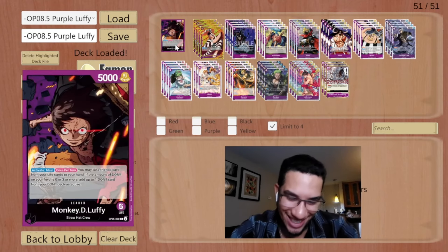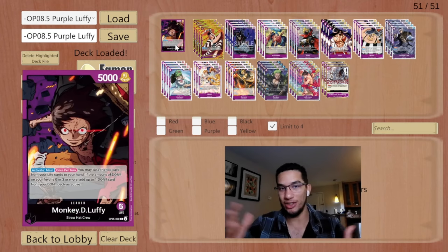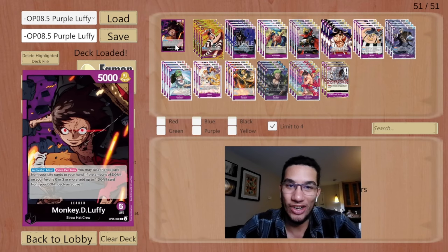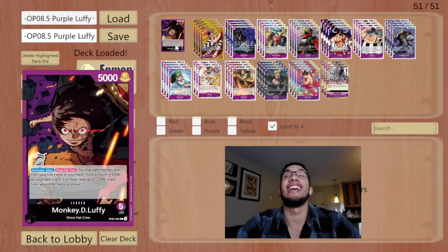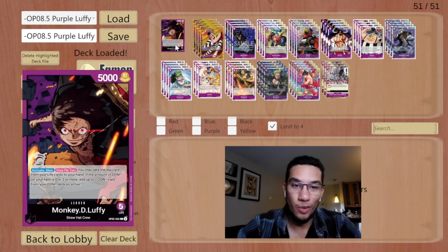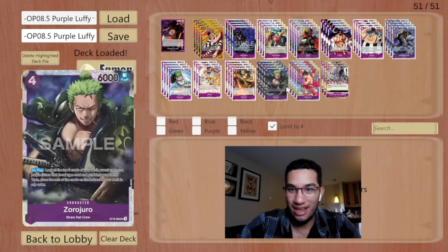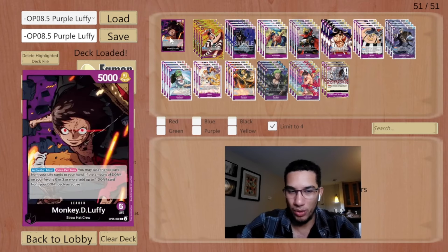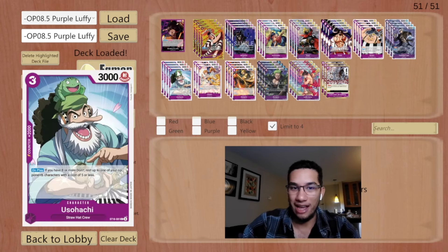Hey everyone, SirTermon here again. Today we're going to continue showcasing the leaders that got upgraded cards from the new starter decks. The next one on my list is none other than Purple Luffy from OP05. We're literally playing five cards from starter deck 18, which is probably the most out of any deck — Dolphy only plays around four while Luffy plays five.